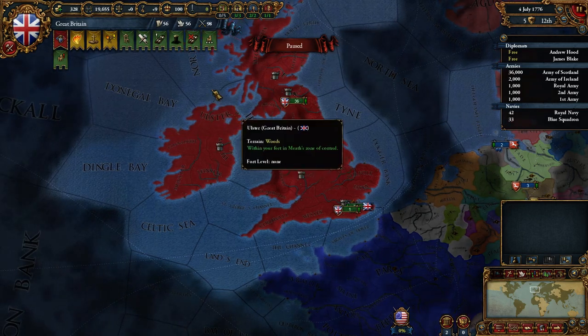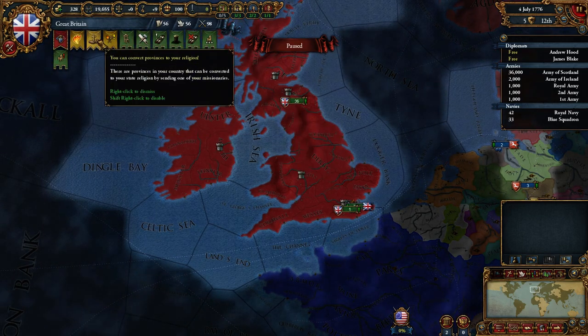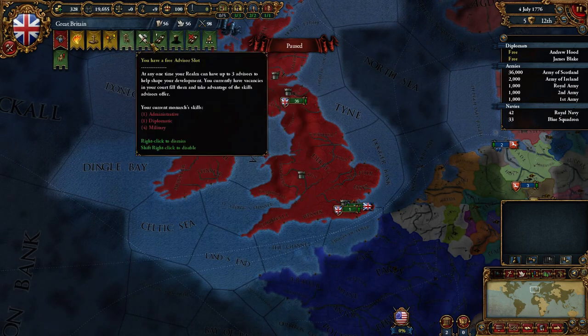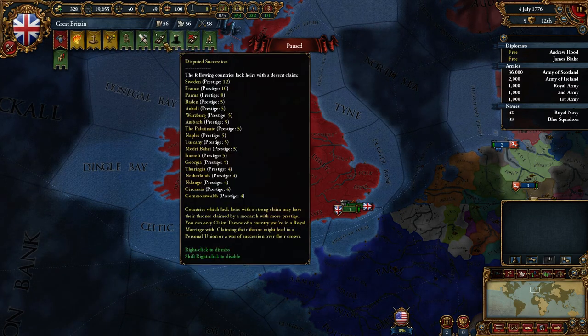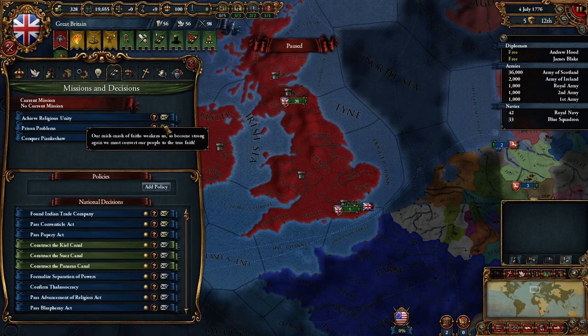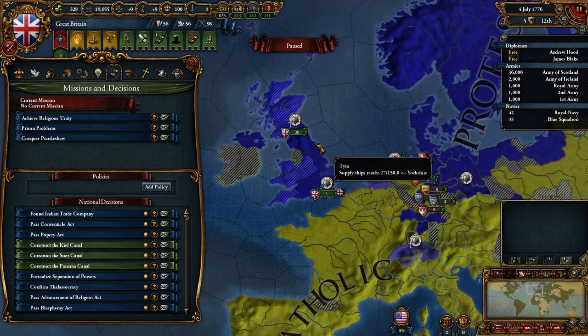First things first — there's a lot of things we can do. Let's start with missions. We can achieve religious unity. Let's actually check that out. We are Protestant.